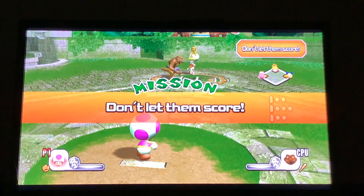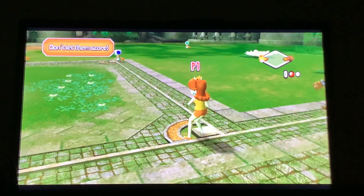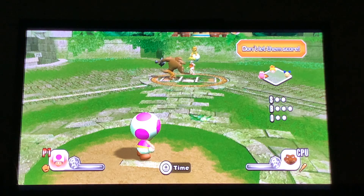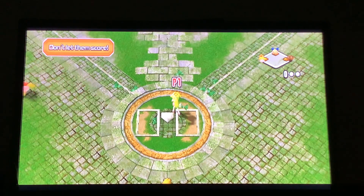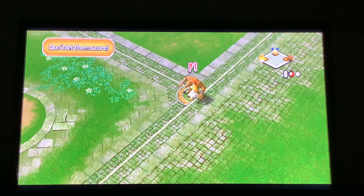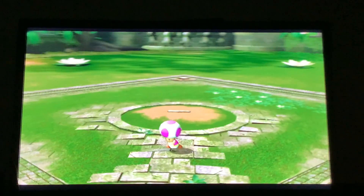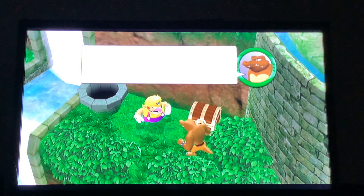Brown Critter — bases loaded and no outs. Don't let the runner on base come home. Failure — even though it turned into a double play. I guess we're supposed to come home with the ball. But again, infinite tries, so just gotta get to home plate at least once. Out. Safe. Okay, there's one out — you only need one out. As long as you get one out, we pass the mission. I wonder if we could get a triple play and pass the mission — that would be hilarious.